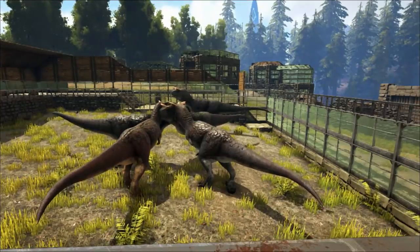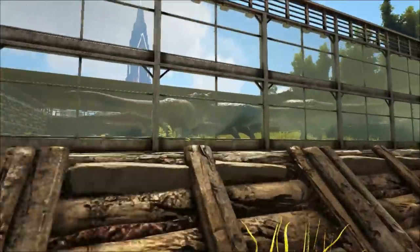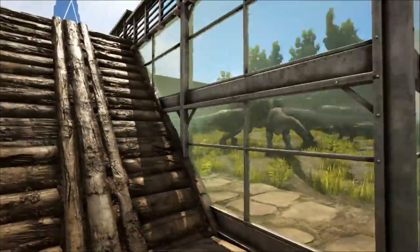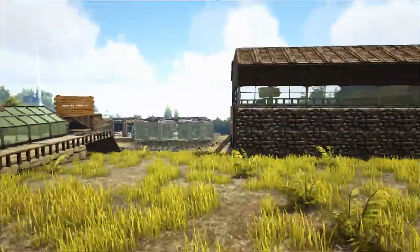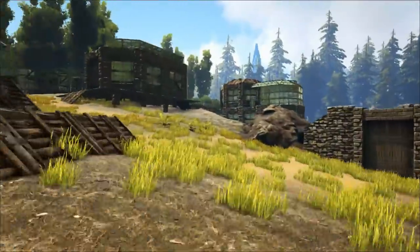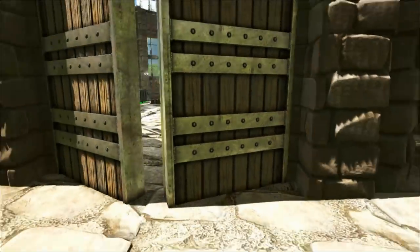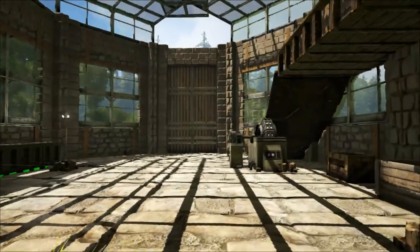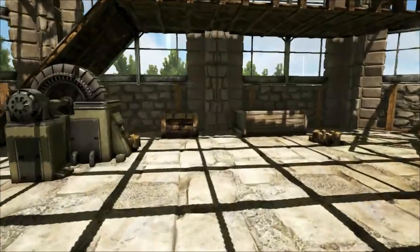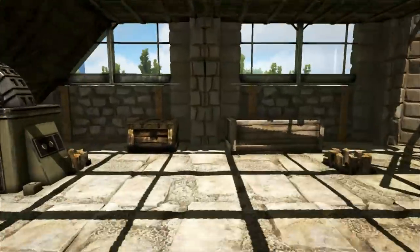We've got the glass up the front here so you can just look in. This is greenhouse glass - this was before Structures Plus and all that sort of stuff. All these things could be improved with the current mods. While we're over this way, here we have what I call the birthing center. This was where visitors could come and see if anything needs to be hatched out. We've got the air conditioners in here - I don't know how this is still running, it hasn't had gas in it for months but everything appears to be running still.